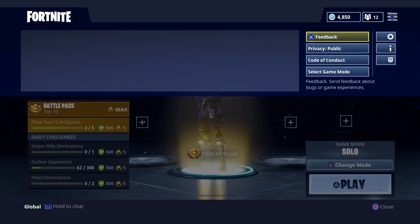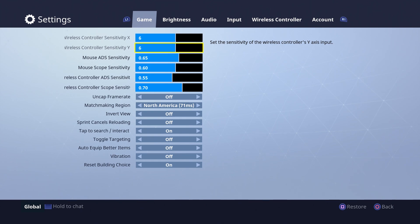So what you want to do is go into the settings right here, scroll all the way to the bottom — so you're in the Game tab, all the way at the bottom — you can see 'Reset Building Choice.' Make sure that is turned on. That way when you build, it's going to be like it was previously before the update, so that if you build a wall, then build some stairs and jump down, but then you want to build a wall again, the wall's back there. Basically, it resets the building options every single time.